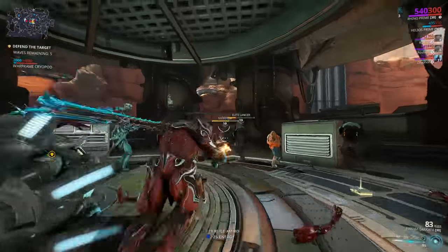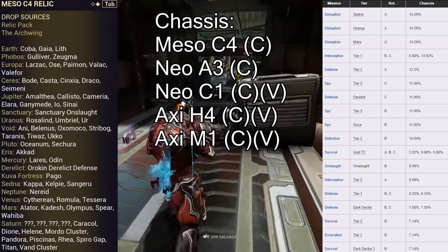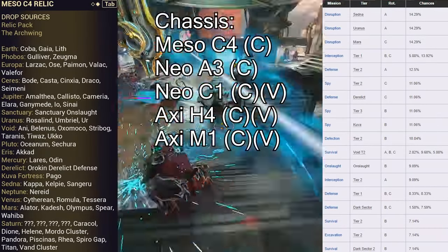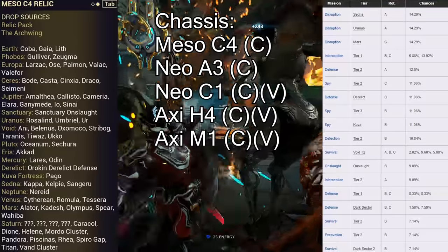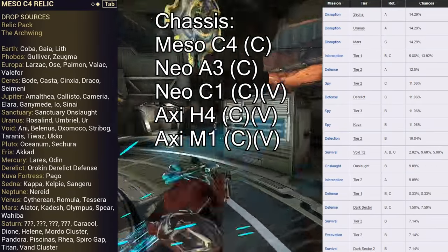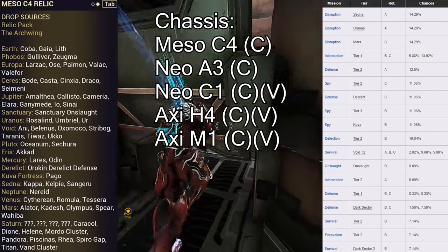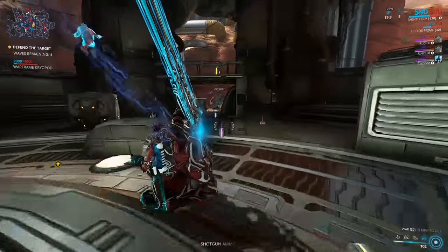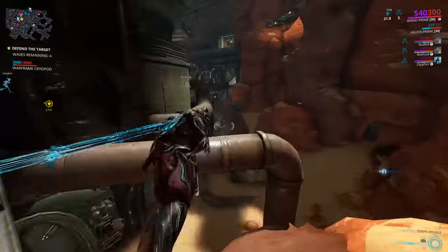Next up we have the Chassis, which can be farmed from Meso C4, Neo A3, Neo C1, Axi H4, and Axi M1. Meso C4 and Neo A3 are the only ones unvaulted. This is a common drop so it shouldn't be too hard to farm — it has high drop chances from Tier 2s. Mainly you have Disruption A in Sedna and Uranus, and C drop rotation on Disruptions on Mars. I'd say do the Disruption on Mars because of how the drop tables work, or farm the A drop rotation solo.